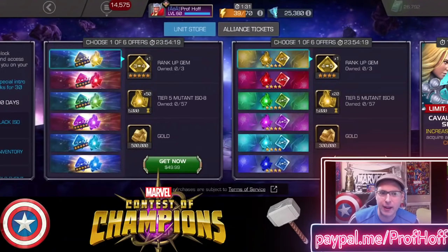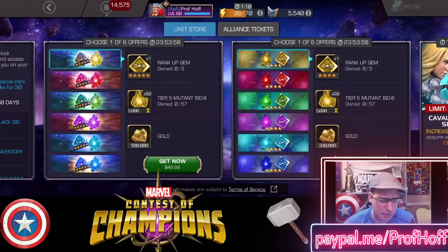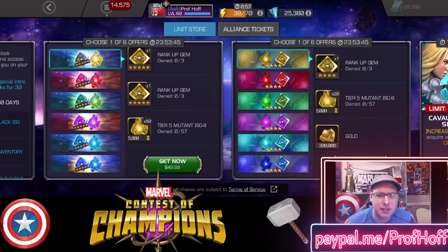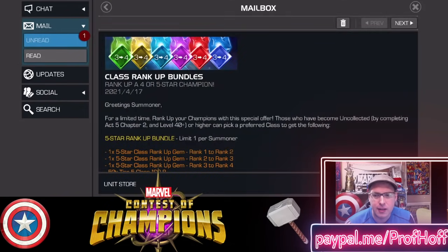Now, if this included a Rank 4 to Rank 5, it would be an A deal because you'd replace two Tier 5 Basic Catalysts fully formed, all the way through 10 Tier 2 Alpha, and on top of that all the Tier 4 Basic and especially the Tier 1 Alpha. The best part of this kind of offer is that you're saving like 15 Tier 1 Alpha Catalysts by not having to use your individual rank-up materials to take a 5-star up to Rank 4. But I think this is a C value in the sense that it's a retail price expectation now: $50 to get a 5-star to Rank 4. If they lowered who can purchase this — it's still uncollected — then it's something we see a few times a year that would be much more improved if they included a Rank 4 to Rank 5 5-star rank-up bundle, even if they had to charge $10 or $20 more.